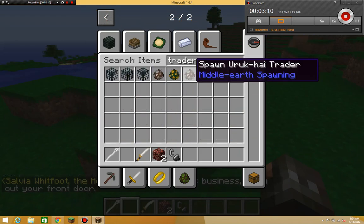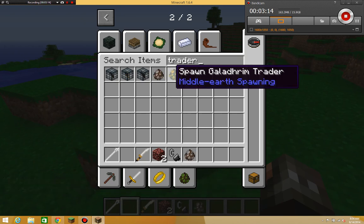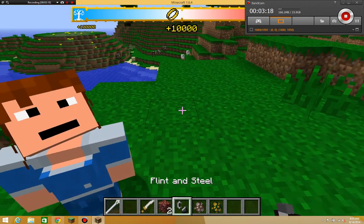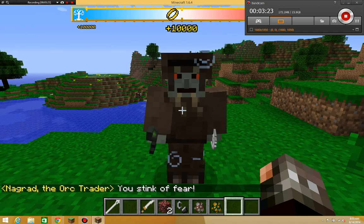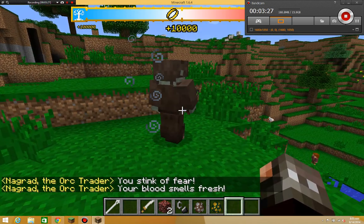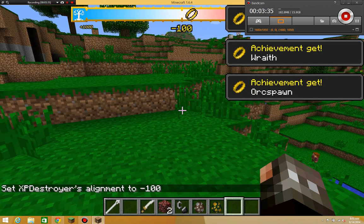Let me get an orc traitor. So say there's a traitor right there — he won't trade with you normally, but if you do the command alignment set negative one hundred you can trade with them.